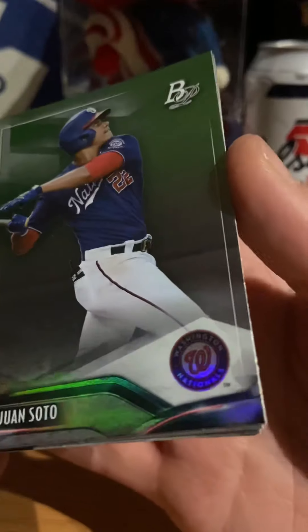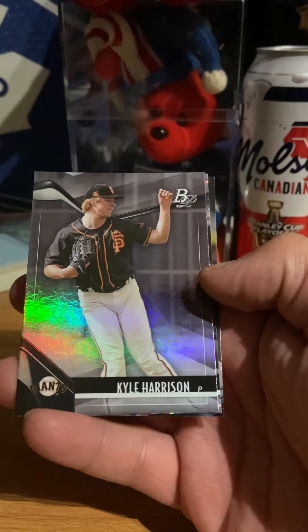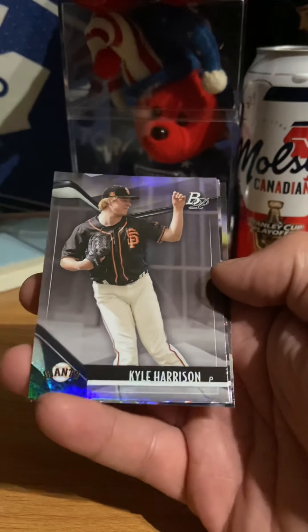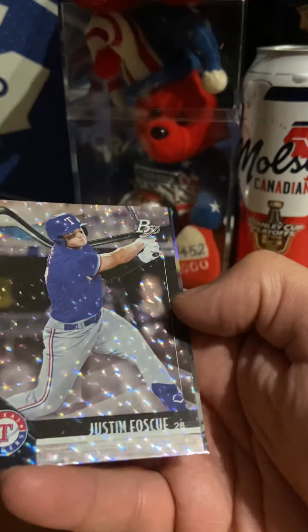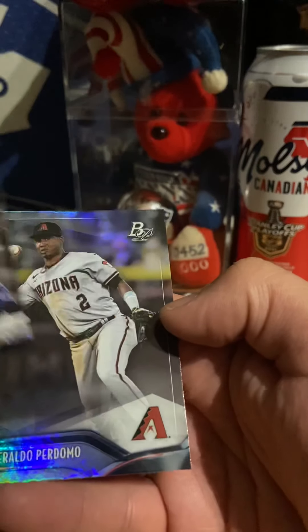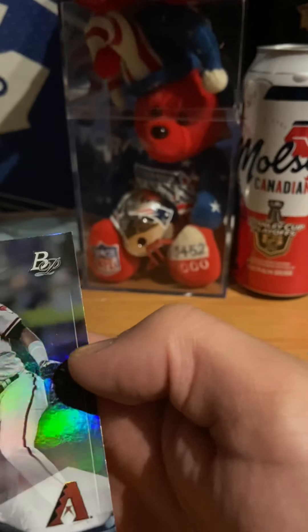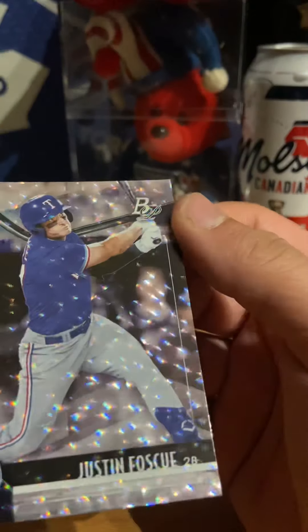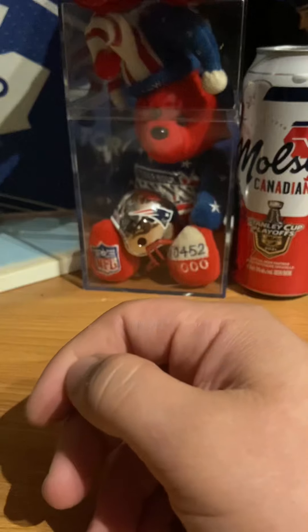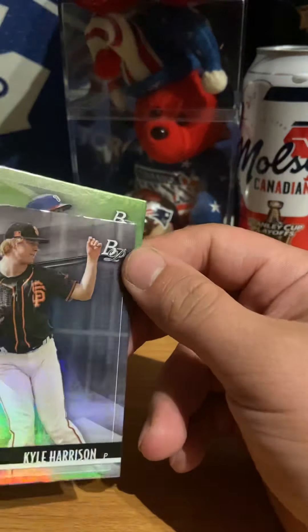We have Juan Soto — all my platinum. Kyle Harris. So every card has a shine. Cross and foil — we have a Drew promoter rookie card. My first time opening this, but I guess this is a foil. The cards are not quite falling enough; like there's a shine to that one.